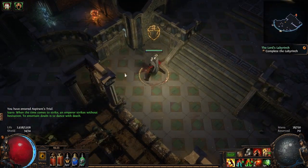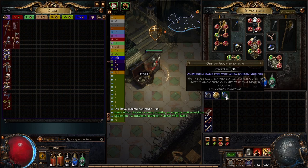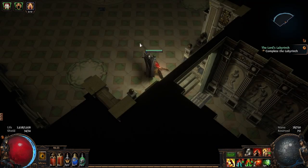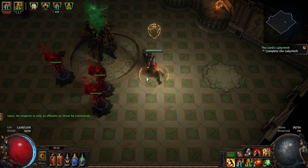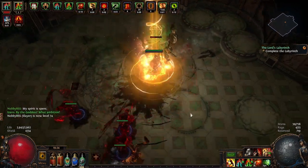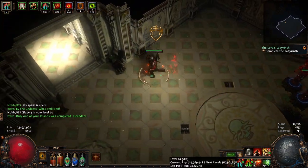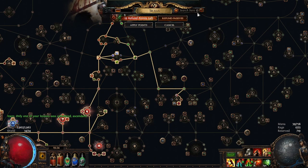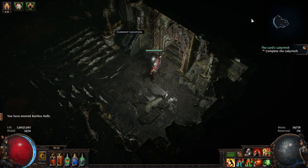We've got two dark shrines to pick up on the way to the final phase of the fight. Dump some stuff off — currencies, get rid of those. There's a level — fantastic, 74! Best year, if I do say so myself. Let's go and spend a point while we're here. Life leech — Vitality Void — we will definitely take that.